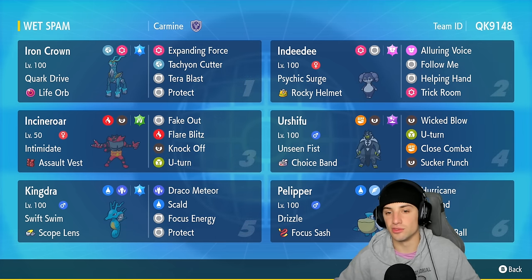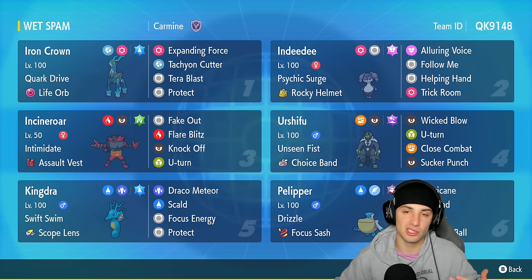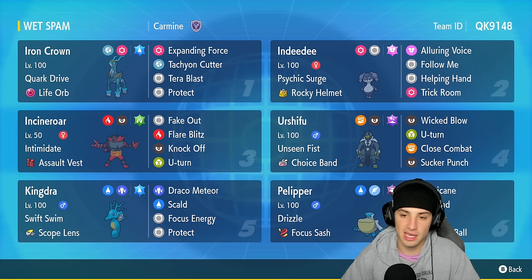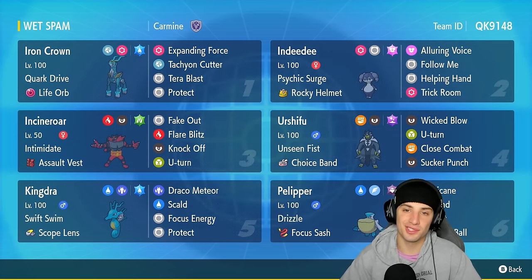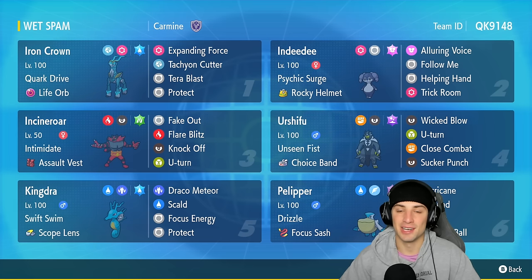The final two Pokemon are Incineroar and Urshifu. Incineroar is great for lowering attack or special attack stats in most situations, and Urshifu is a big-time back-end attacker doing crazy damage. We've got the rental code in the top right corner if you want to try the team yourself.